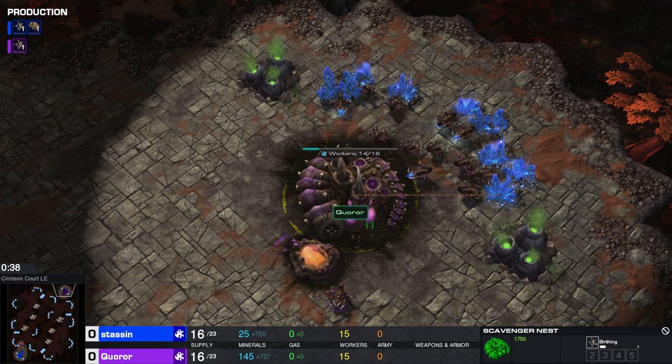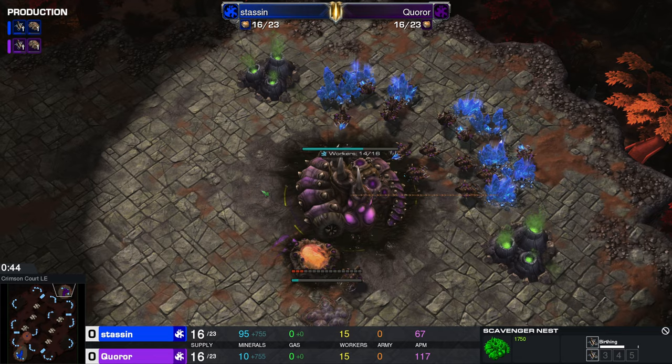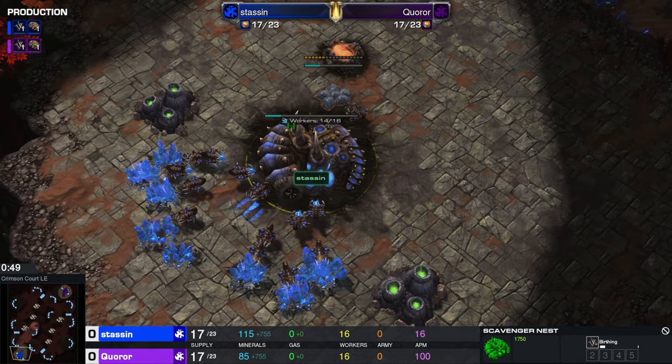What up, what up YouTube. Coming back at you with another custom Starcraft 2 cast. Spawning on the top right hand side of the map, it's our purple Zayad player Karor going up against his opponent, spawning on the bottom left hand side of the map, it's our blue Zayad player Stassen. This should be an interesting game.